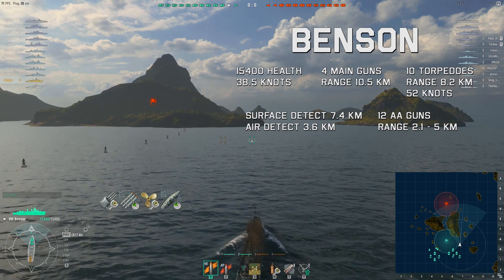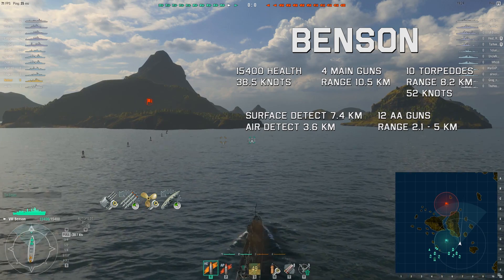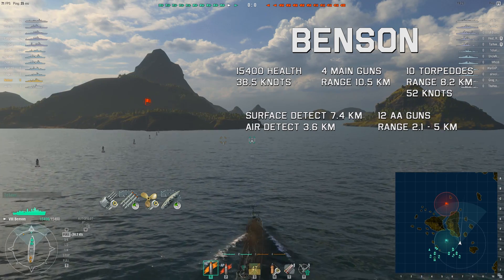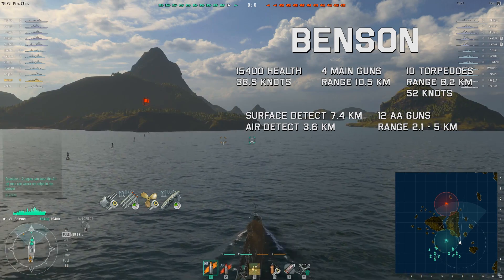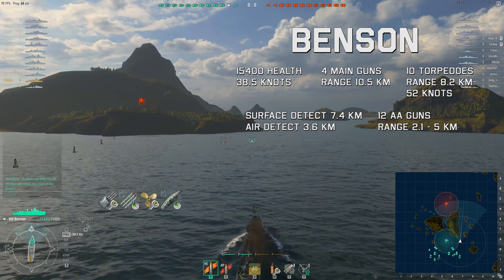For my modules: reduced fire chance on main battery and propulsion, faster torpedo aim speed, faster rudder shift. For my commander: situation awareness, faster turret traverse, lower cooldown on torpedoes, superintendent, and last stand. We are on the map Two Brothers.